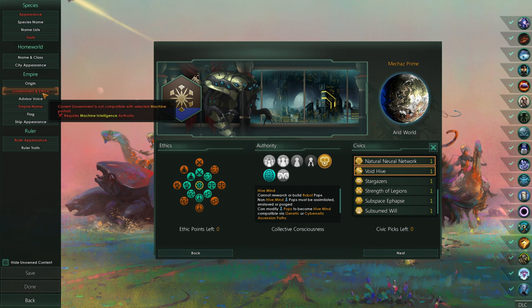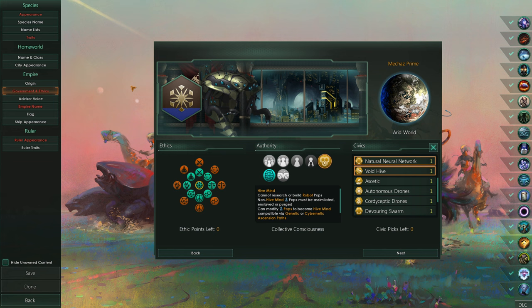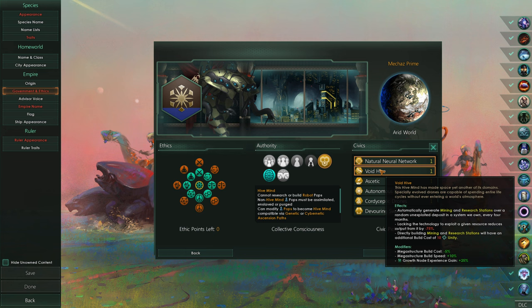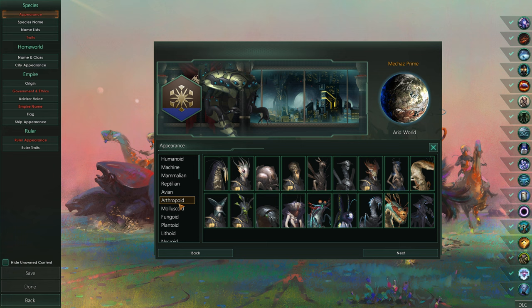Requires machine intelligence authority - oh, because we have a machine portrait. So we need the machine intelligence rather than the hive mind. We can't actually be robo-bees. That makes me very sad. If we want to have all of this going on, we have to be regular bees. We can go to be like regular bees. So what would a regular bee look like here? None of these are really very bee-like.